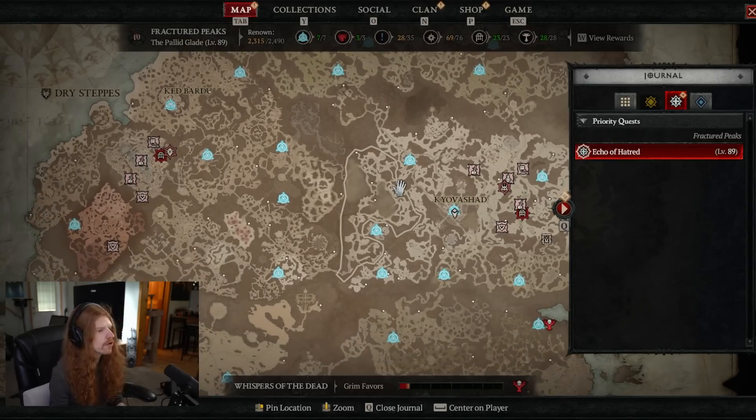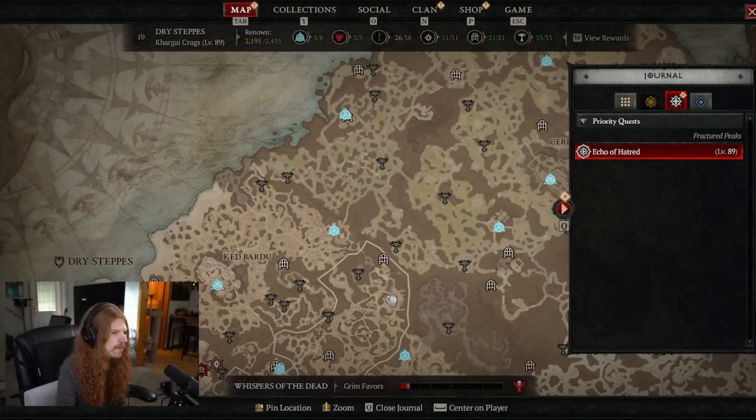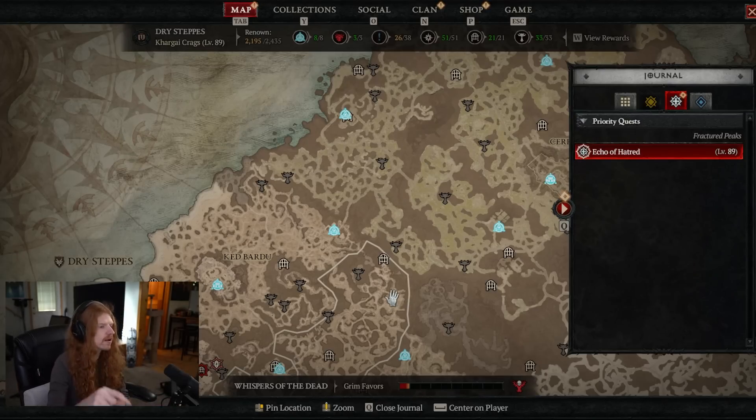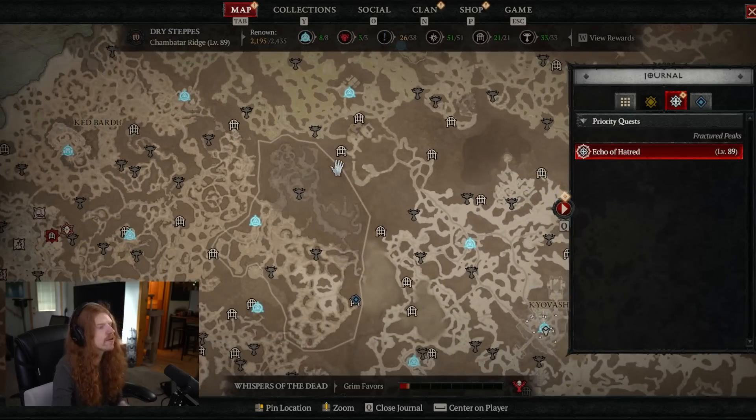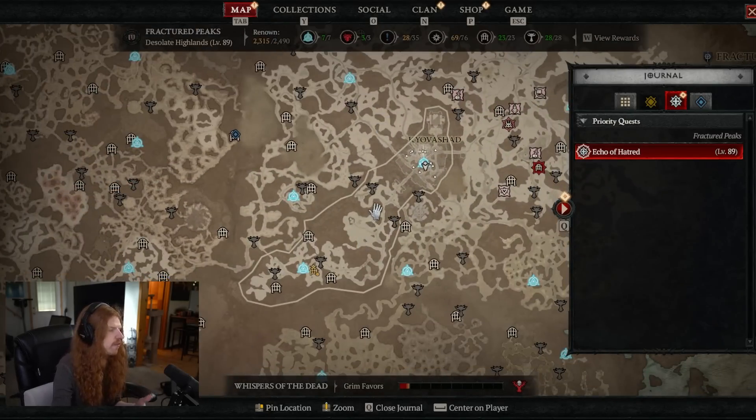So let's say you got to Act 4 and you got the horse. Now there's a split opportunity. You can either immediately do the Altars of Lilith all around the map, which would take you three to four hours of hard grind using an interactive map — I will put the link in the pinned comment — and then you can plan your path to get them all. That took me about three or four hours of grinding.